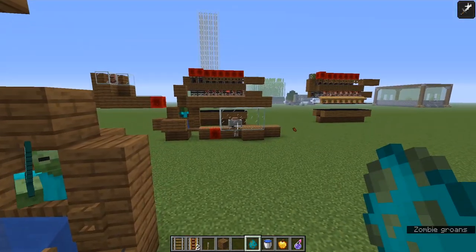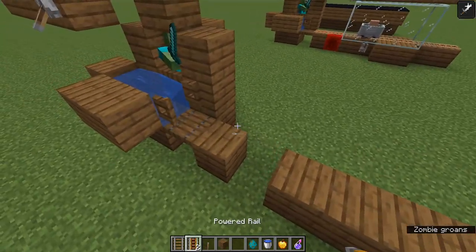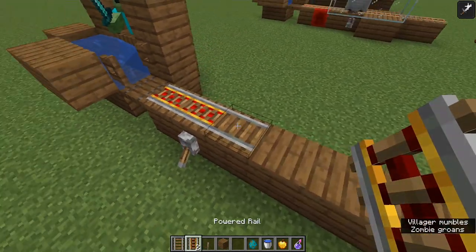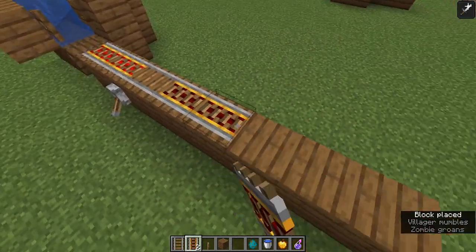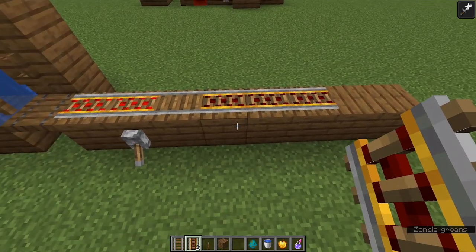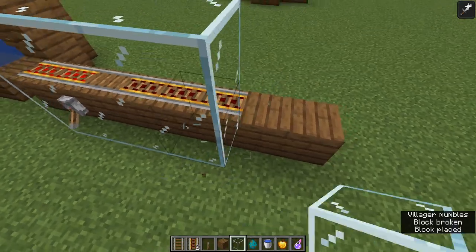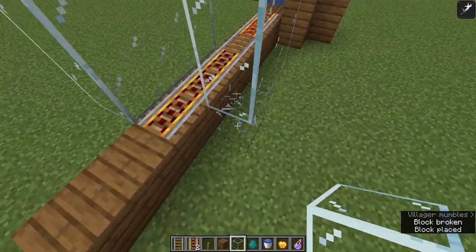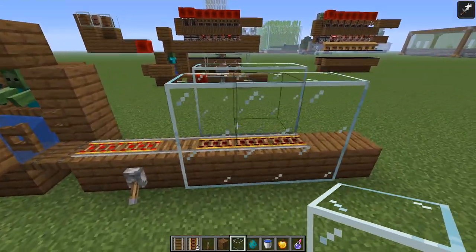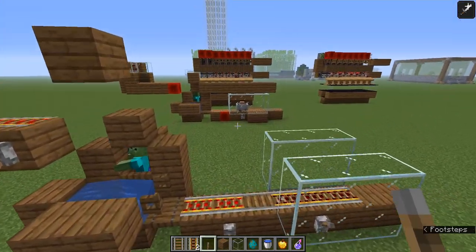It looks like our guy over there just converted back into a villager. What you need to do is put some blocks where the rail is going to go, put a couple of power rails right here and power those, and have one regular rail so that you can stop the zombie villagers here so we can cure them. Make sure you build up this wall a bit so they can't escape when you have them trapped. When they phase through like that it'll be a mess if they just run off randomly, so make sure you really trap them in there.